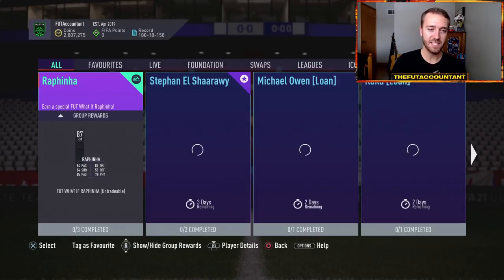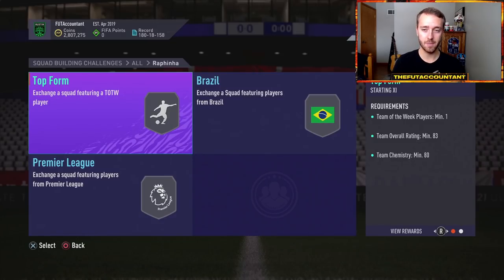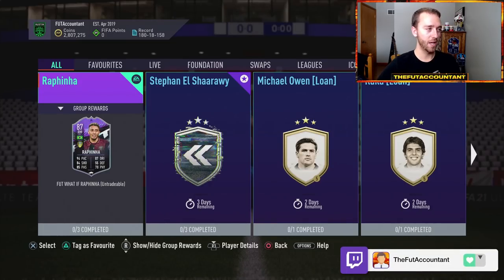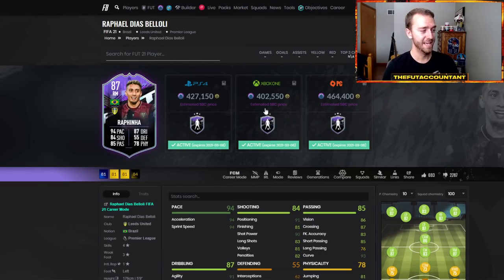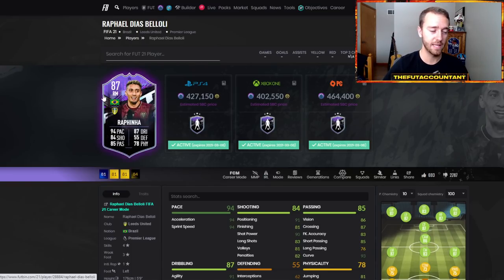We didn't get the five times 85 SBC that was hinted at. Instead we got the Rafinha SBC, coming in at around 500,000 coins, which seems expensive. With a plus-two boost he's going to look really cracked, so I understand why EA priced it high. According to Futbin it's actually about 427,000 coins as SBC fodder drops off a little. The links are really good as a Brazilian midfielder, but with three-star weak foot and four-star skills, I think it's a bit overpriced unless you craft it later when upgrade packs release.